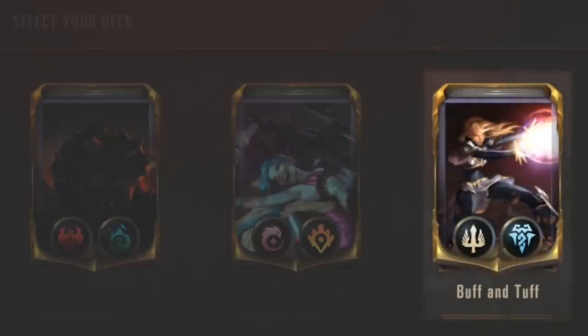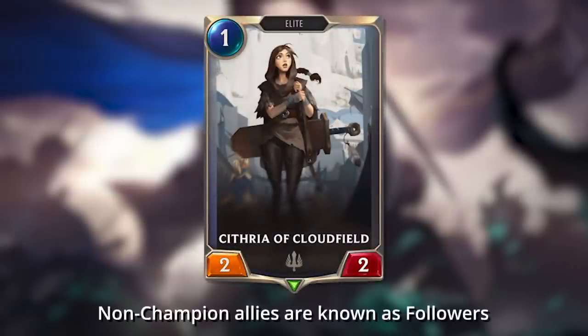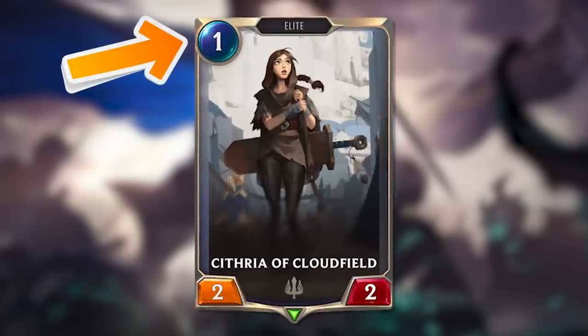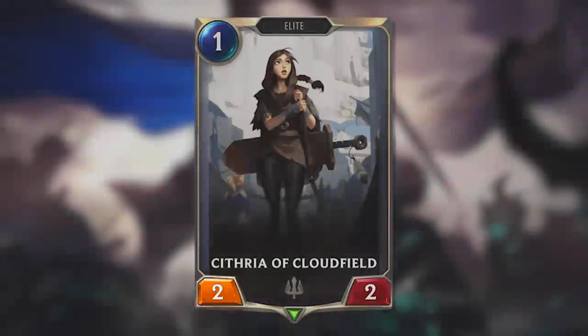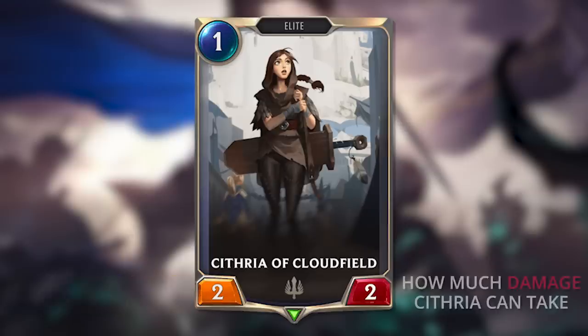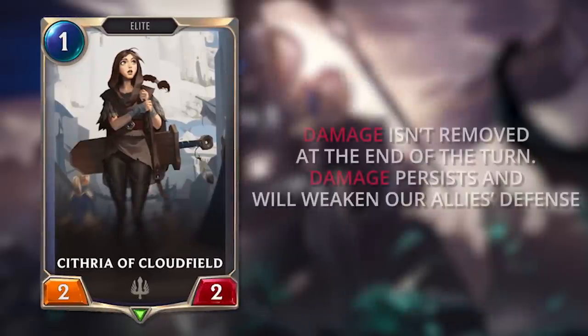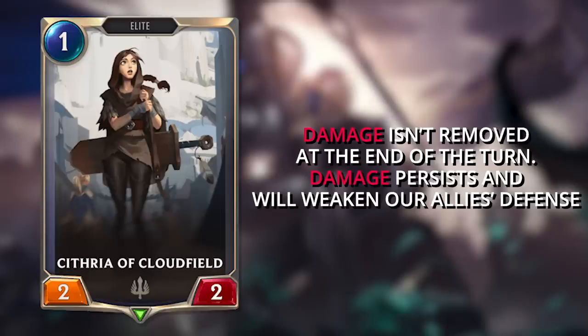Let's look at the anatomy of a common card. For this video, we'll be looking at the Buff and Tough intro deck. Cythria of Cloud Field is a basic ally card — non-champion allies are known as followers. Her cost is in the top left corner, one mana, so she can be played as early as round one. She has an orange attack number and a red health number. The attack number is how much damage Cythria will deal to the enemy Nexus or any blocking creature when she strikes. The red health number shows how much damage she can take before she dies — in Cythria's case, it's two. Unlike in other games such as Magic the Gathering, damage isn't removed at the end of turn. Instead, it persists, and will weaken our ally's defense as the game progresses.